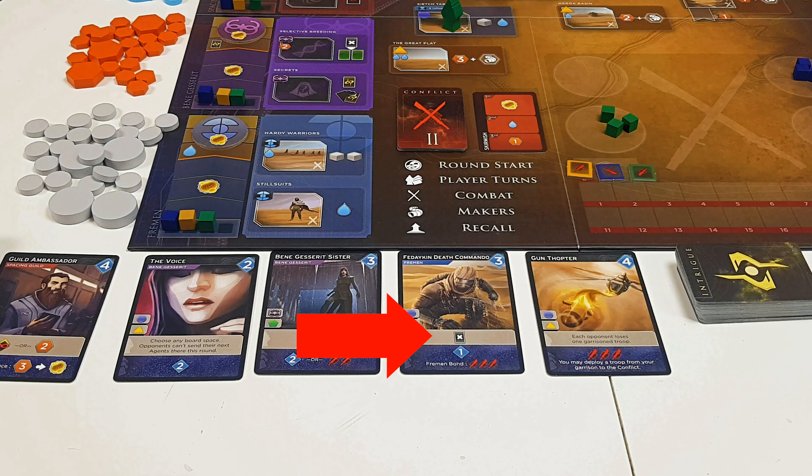Once you've run out of workers, or if you just don't want to place more, you'll do what's called a reveal turn, where you reveal the cards you haven't played and get any rewards shown on the dark blue section of the card. If there are values with a blue border, this indicates how much influence you have to buy new cards, which lets you upgrade your deck. Each round, combat will also take place with different rewards available. Certain spaces let you put combat cubes into your base or move them into the battle, and the player with the highest combat value wins.